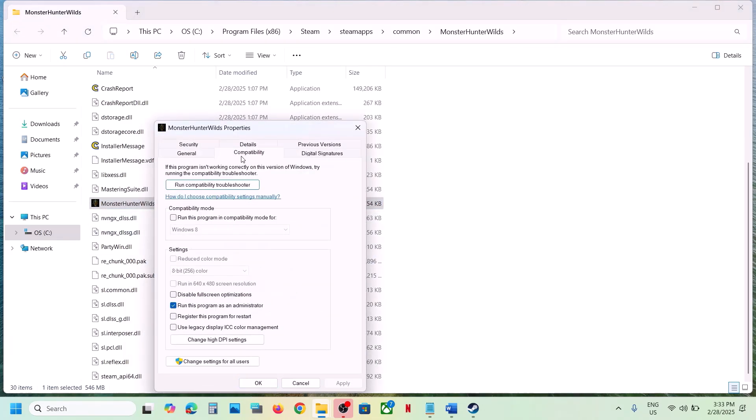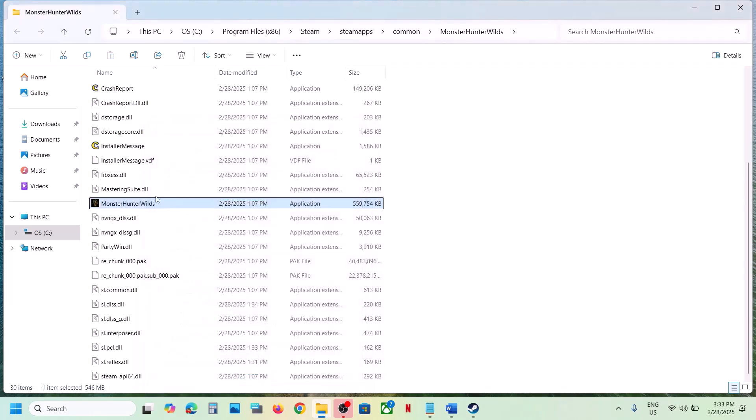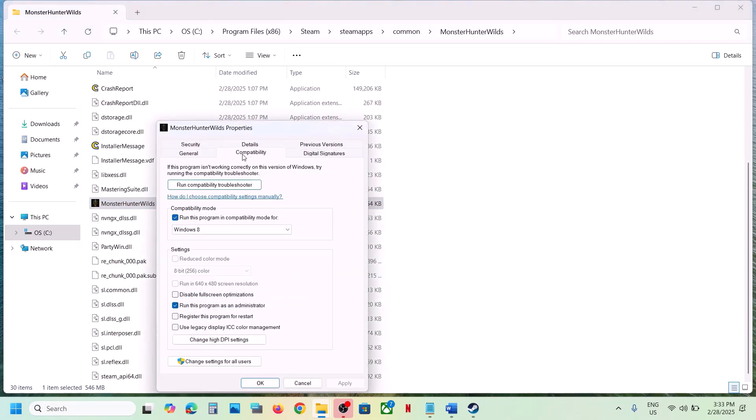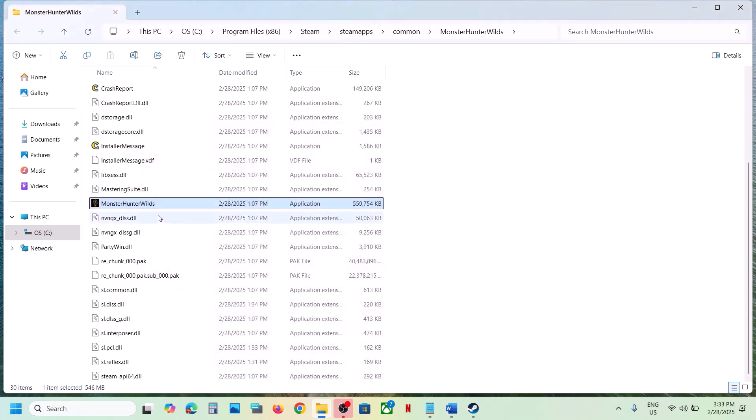If that does not work, go to Properties again and put a check on 'Run this program in compatibility mode for' and select Windows 8. Hit Apply, click OK, double-click to launch the game and check. If still not working, try Windows 7. Hit Apply, click OK, launch the game and check. Still not working — put a check on 'Disable full screen optimizations,' hit Apply, click OK, launch the game and check.